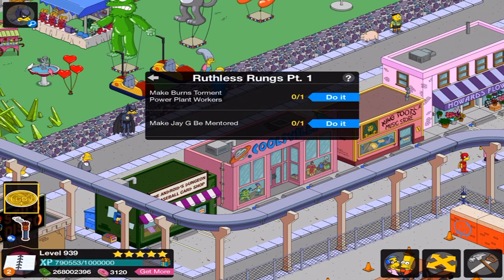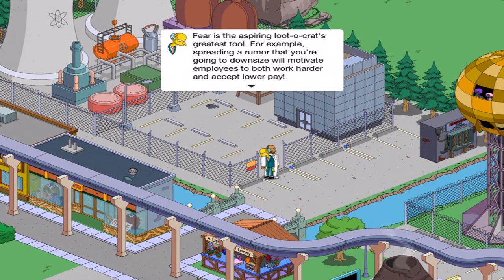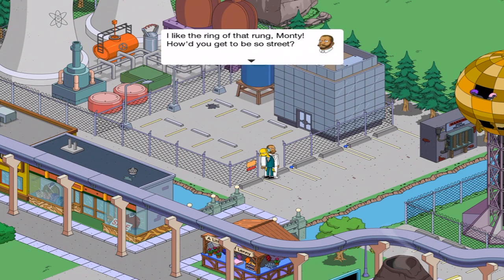Burns torments power plant workers — that's not funny, why am I laughing? And JG is mentored. Excellent. 'Fear is the aspiring plutocrat's greatest tool. For example, spreading a rumor that you're going to downsize will motivate employees to work both harder and accept lower pay.' 'I like the ring of that rung, Monty. How'd you get to be so street?' 'I'm a Springfield OG — octogenarian grouch.' 'Word.'